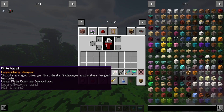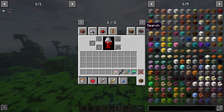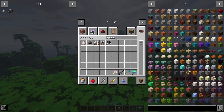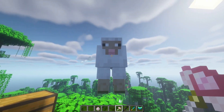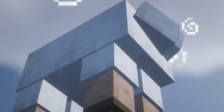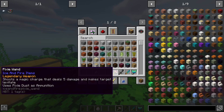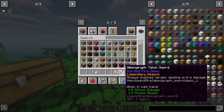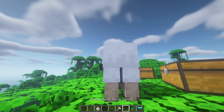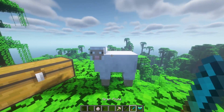Next we have the pixie wand, which shoots a magic charge dealing five damage and making targets levitate. Testing it on a sheep — no way, this weapon is crazy! Then we have the hippogryph talon sword, which slashes targets dealing extra damage. The way it looks in your hand is really nice — it has a great design.